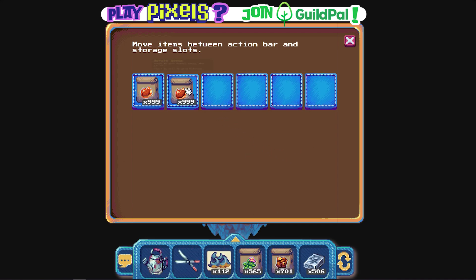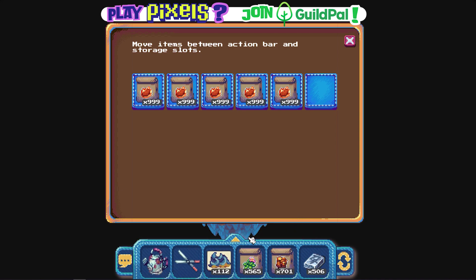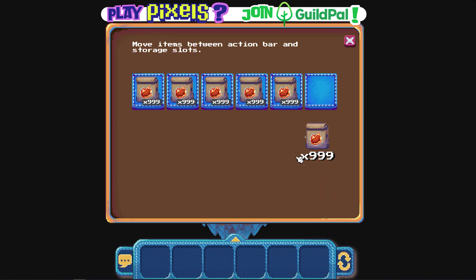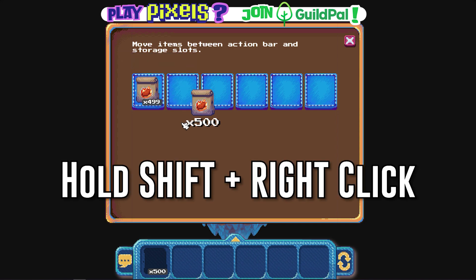I didn't know about this — it's like so simple and yet brilliant. But it gets better, because you might be under the impression that you cannot split stacks of items in Pixels, but that couldn't be further from the truth. As long as you have the item that you want to split selected, you can hover over any free slot either in your chest or in your inventory and simply hold shift and right click.